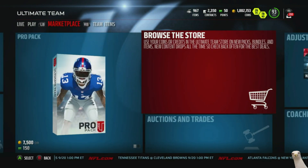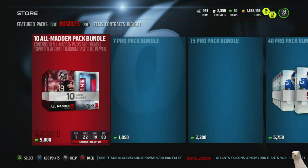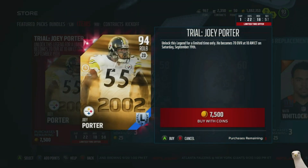So you go to browse the store and scroll over to where it says Items, and there he is right there. For two days you have an opportunity to get a trial run for Joey Porter. Not to mention he will remain this overall until September 19th, so you've got yourself the 16th, 17th, 18th, and then the 19th he's gonna turn into a 70 overall. So for 7,500 coins you get yourself a trial run at a legend 2002 version — that's a pretty good deal.